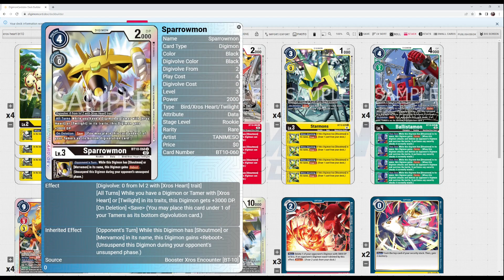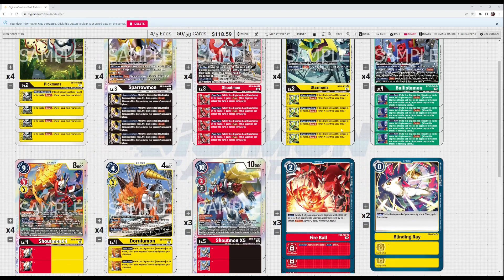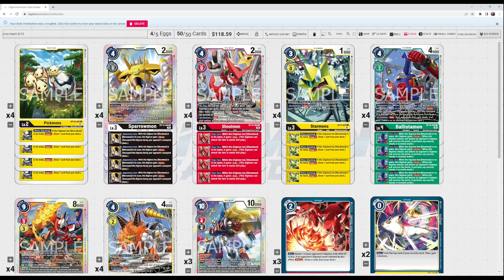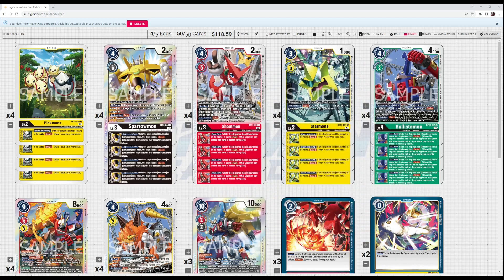Sparrowmon has the on-deletion save and an all-turns effect: while you have a digimon or tamer with Cross Heart or Twilight in its traits, she gets plus 3000, making her a 5000 power digimon on both turns. The broken part is: if this digimon has 'Shoutmon' or 'Mervamon' in the name, it gains reboot. So combined with Shoutmon's inherited rush, Cross Four and Cross Five get reboot. Starmons gives a draw-one-when-attacking inherited effect, similar to Pickmons.